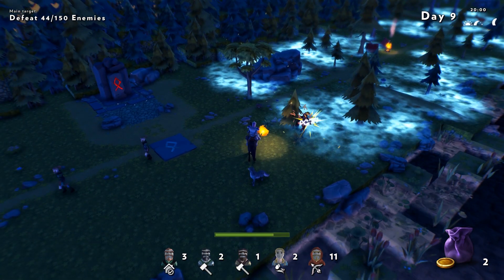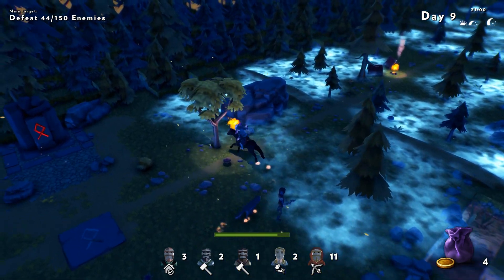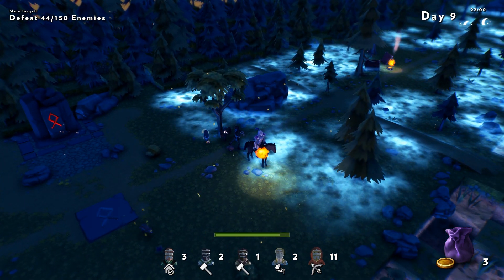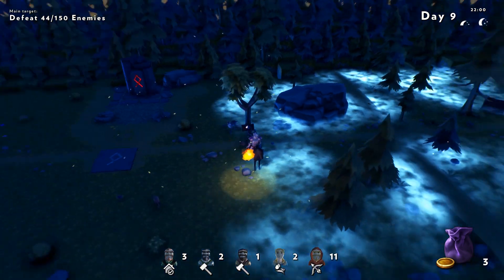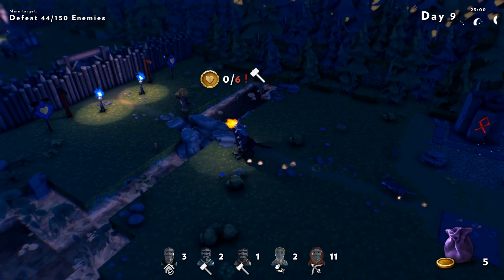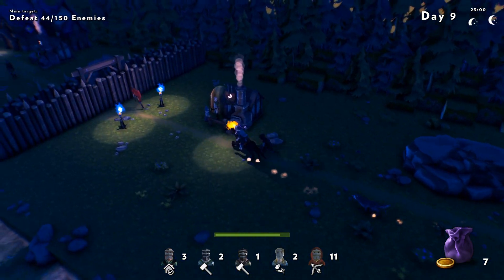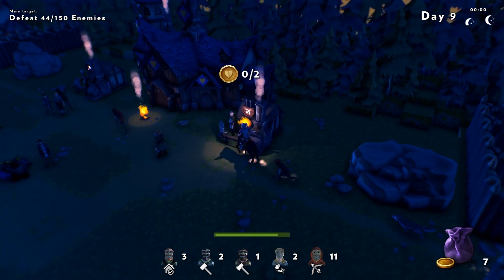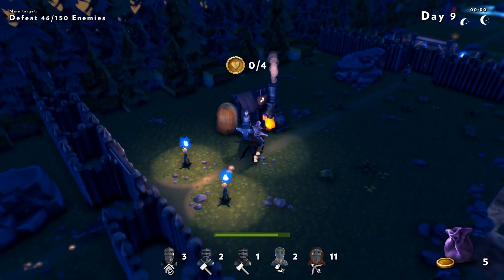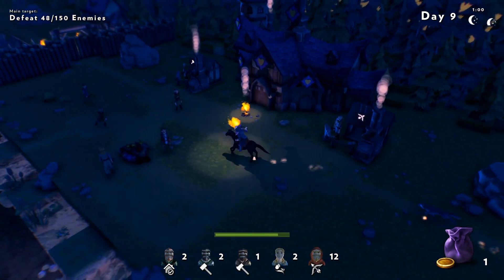Okay. Looks like that palisade wall is done. I'm just going to build that up to stone. I'd like to upgrade the main base and go with that, but I'll probably get one more before enemies roll along. Here we grab — one more farmer, actually. Because I should have that farm going at max capacity at all times.